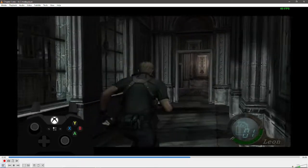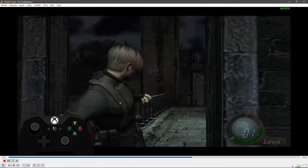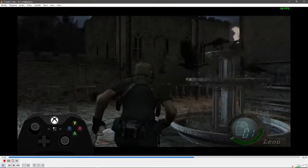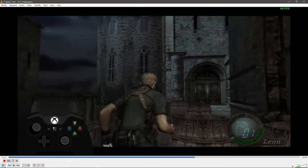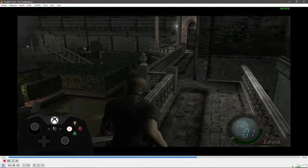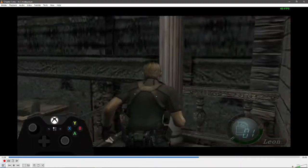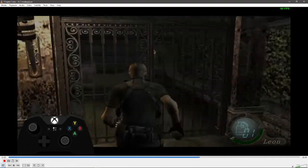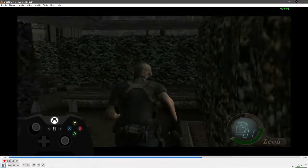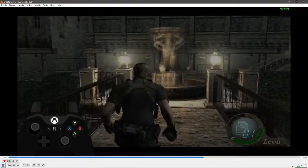Switch to the grenade launcher or rocket launcher — doesn't really matter. This next room is free, just picking up treasures, heading to the dog maze. Not too much to talk about here — it's just memorizing where to run. Don't run directly at the dogs — that's pretty much it. Very rarely they'll catch up to you, but if that happens just do the QTE and heal.